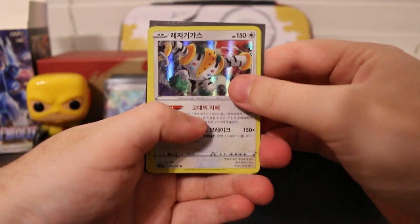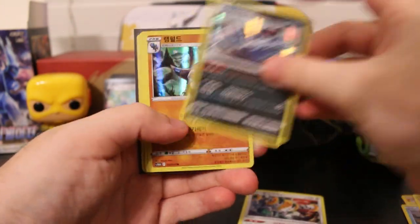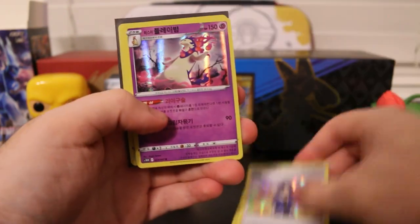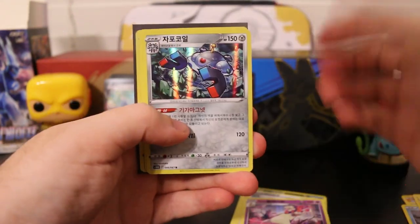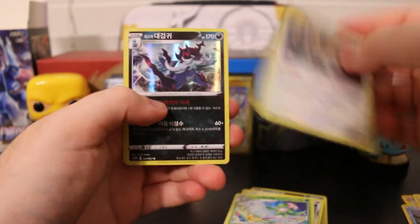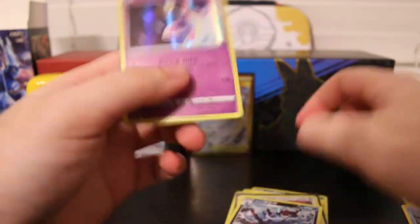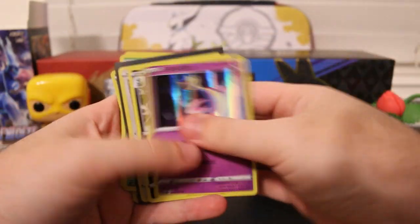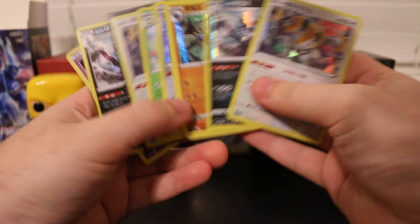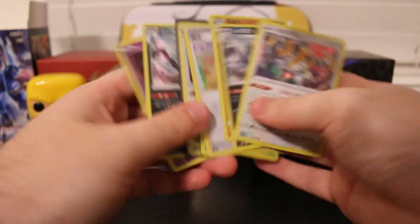Not a bad box. For the holos we got: Regigigas, Hisuian Samurott, Rampardos, a trainer holo, Hisuian Typhlosion, Magnezone, Hisuian Lilligant, another Regigigas, another Samurott, and a Cresselia. That brings us to ten holos out of 30 packs — so that's pretty good, one in three packs. Not bad.